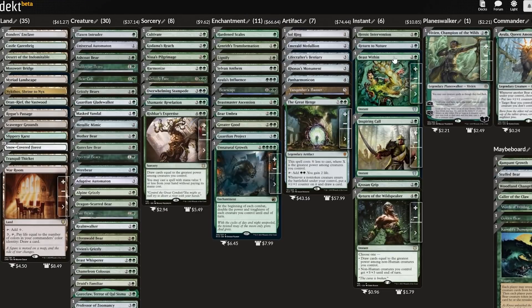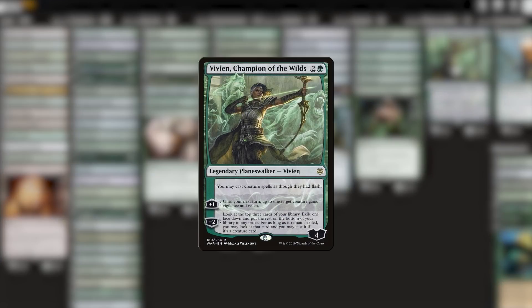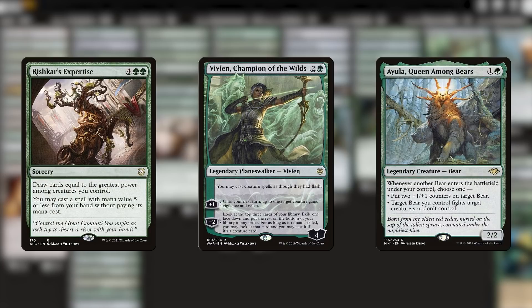I also have to confess something here — I don't think Vivian is the best planeswalker for this deck. The flash ability is really cool since it gives us instant speed Ayula triggers, but Viv is pretty darn vulnerable even with that plus one effect, especially because we don't always want to use her plus one effect. We also want to be able to use her minus two effect to get some card selection. The card selection is nice, but I really think it's a better idea to lean into those Rishkar-style draw effects, because our commander gets huge, and I think Ayula prefers accuracy by volume over accuracy by selection.